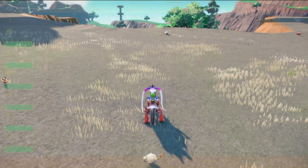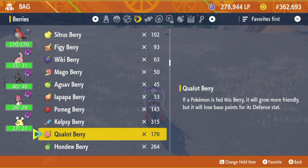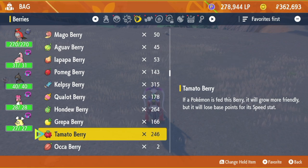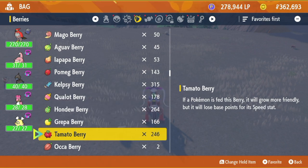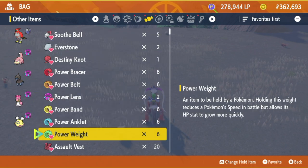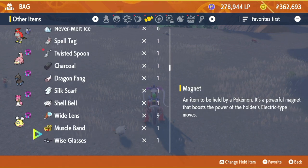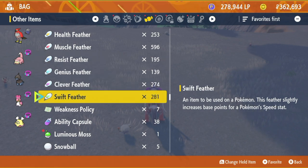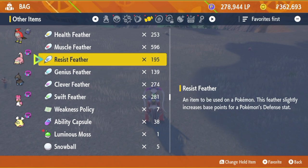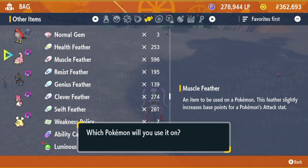If you accidentally go too far on a Pokémon's EVs, you can use these berries: Pomeg, Kelpsy, Qualot, Hondew, Grepa, and Tamato. These will each take 10 EVs off a Pokémon in the corresponding stat. In certain fields you can find a bunch of these. From playing for a week and a half to two weeks I've gotten a lot of them. Also, around the area where the Dondozo titan lives, you'll find feathers — Swift, Clever, Genius, Resist, and Muscle Feathers — which add 1 EV each.